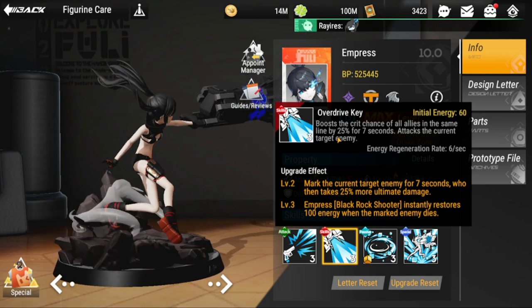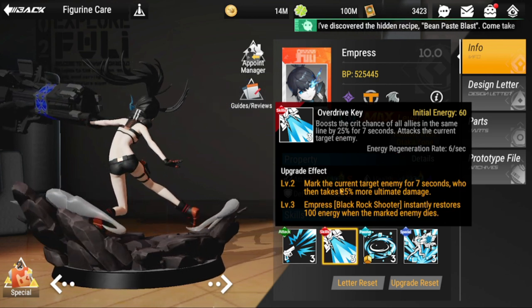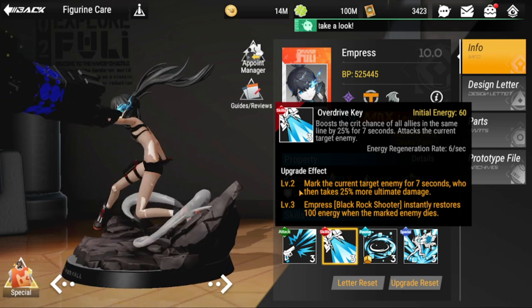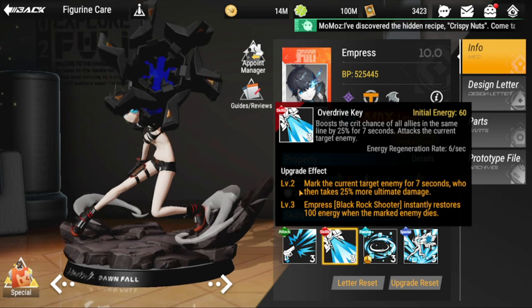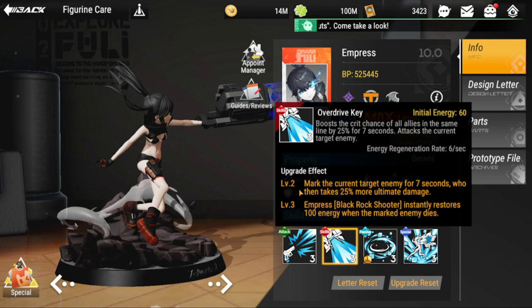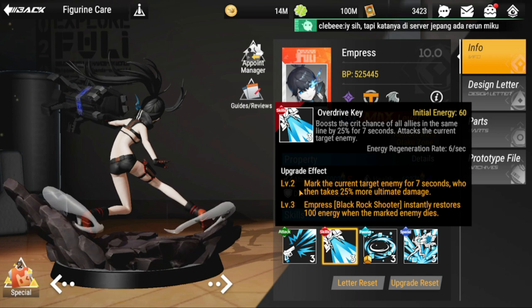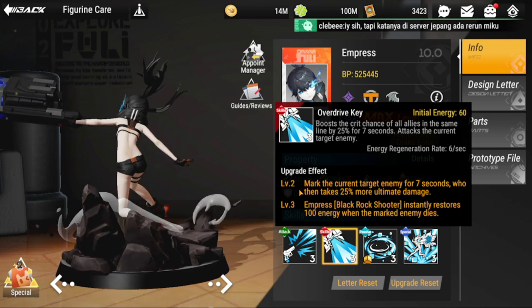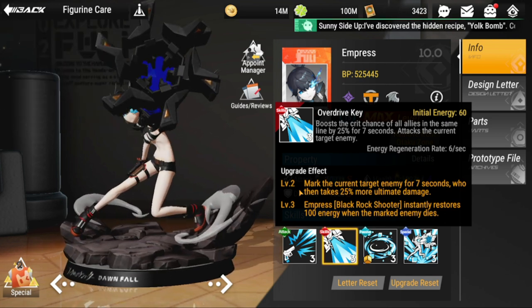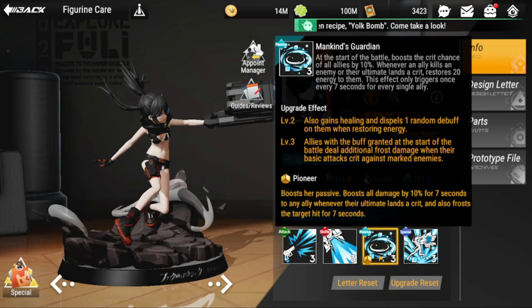She also attacks the current target enemy, with energy regeneration of six per second. The upgrade effect marks the current target enemy for seven seconds, who then takes 25% more ultimate damage. At level three, Empress instantly restores 100 energy when the marked enemy dies — this is most useful against squishy mobs.